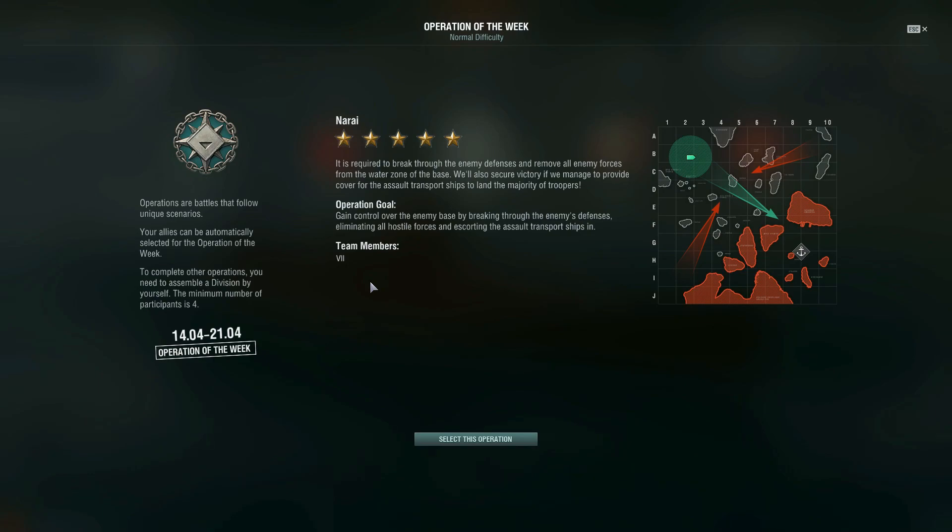Looking at Narai for information: I did five-star this yesterday on my first try. It's required to break through the enemy defenses and remove all enemy forces from the water zone of the base. We'll also secure victory if we provide cover for the assault transport ships to land the majority of troopers. The operation goal is to gain control over the enemy base by breaking through defenses, eliminating all hostile forces, and escorting the assault transport ships, all at tier seven.